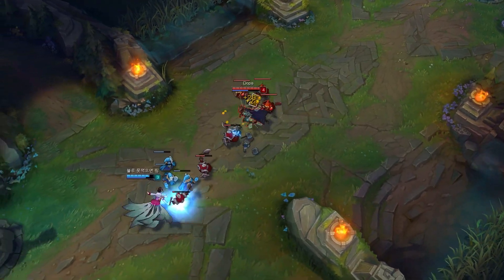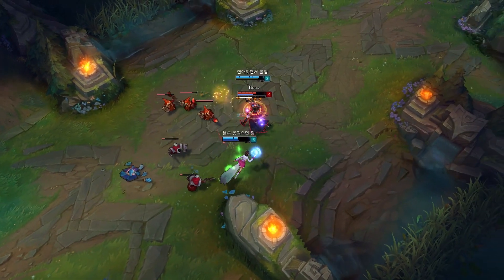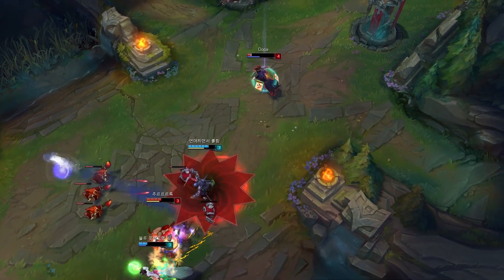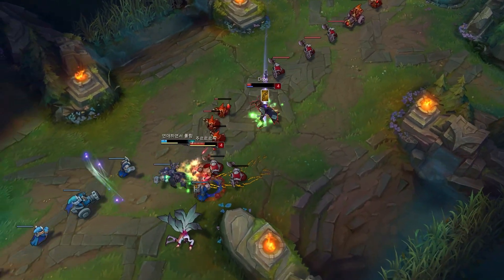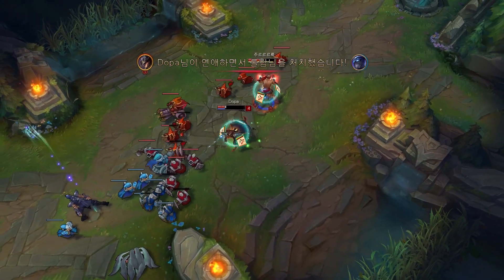Hey guys, my name is Tetos and in this video I'm going to tell you how to play Twisted Fate like Apto or Dopa, the infamous Korean solo queue star. In this video you will find recommended runes, masteries, champion combos, as well as the general gameplay and how to play the laning phase, teamfights and much more. You will also find other resources and time codes for each chapter in the video description down below. Let's dive right into it!